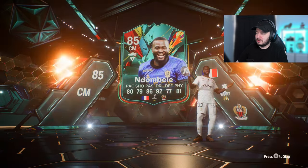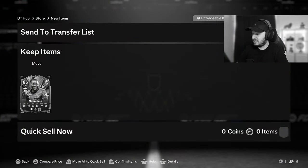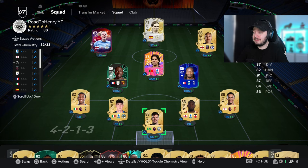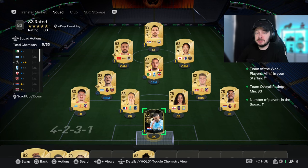We already have so many Spanish and French midfielders. I'll show you in a second when we show the team, but we don't really need him - he's also super cheap. Looking at the team we currently have, we have a Sissoko, we have a Thuram, we have a Pjanic - there's no need for another French midfielder. But time to do the other party bag because this team needs to be upgraded.